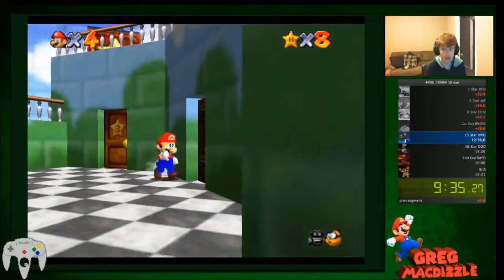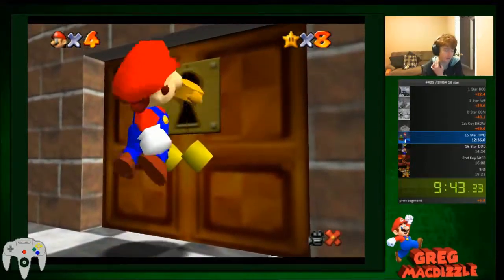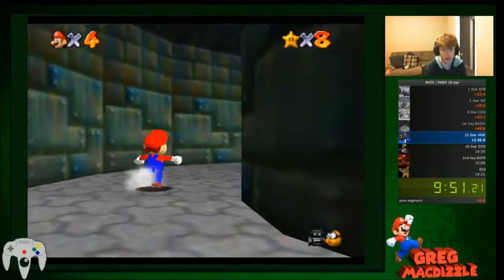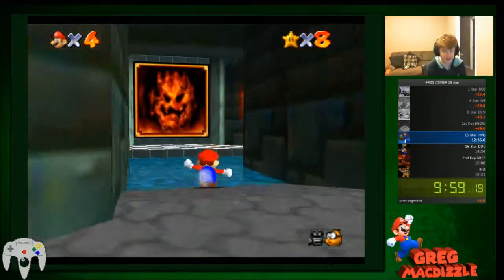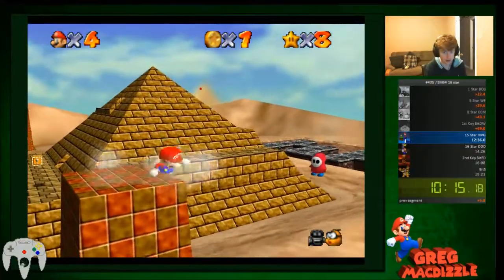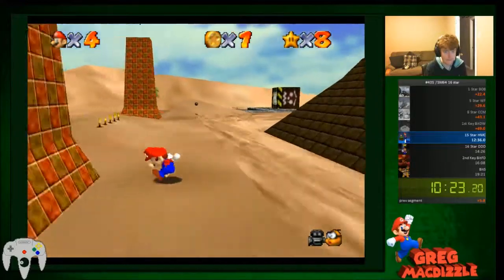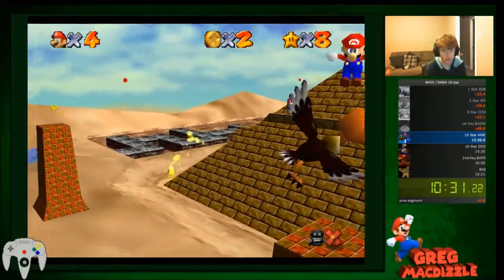We'll go downstairs — I forget all the names but it's the sand place first, then the fireplace, then HMC. That part can be tricky if the timing's bad. Oh god — let me just punch the air real quick. This place could be hit or miss. That's not a good start — we have to go the slow way. That's really slow.